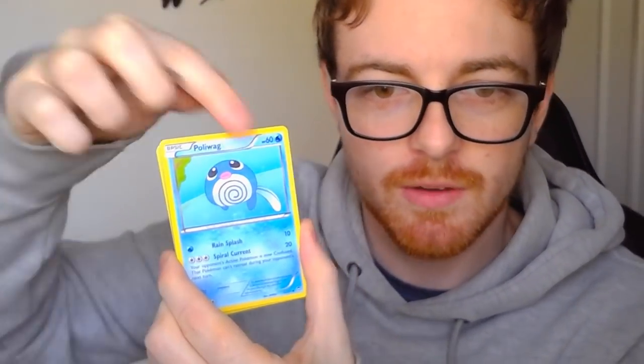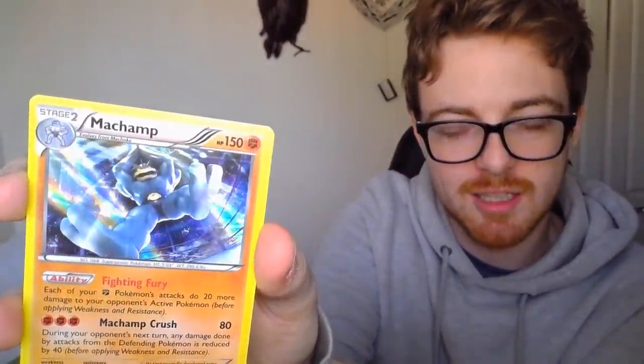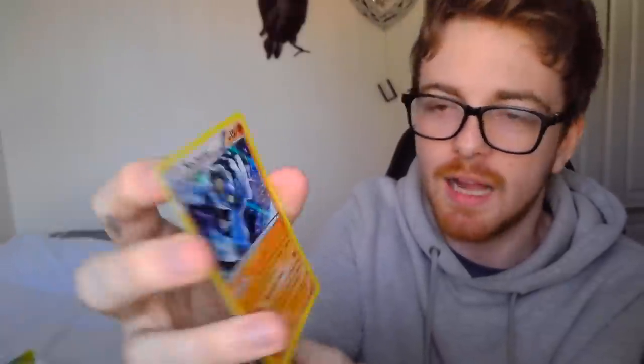One, two, three — put that at the back, and this should be the actual thing right here. The first card we've got is a Plusle — I love this little dude. We got a Plusle, a Poliwag, a Pachirisu which is super cute, a Shelmet, a Gullet, and we got a reverse hollow Scrafty. I definitely don't know the actual card trick. We've got a Vigoroth, a Poliwhirl, a Watchog, and then oh — I actually got a hollow Machamp! That is a pretty cool hollow right there. Look at that — that is really nice. I love that art too, that's amazing.